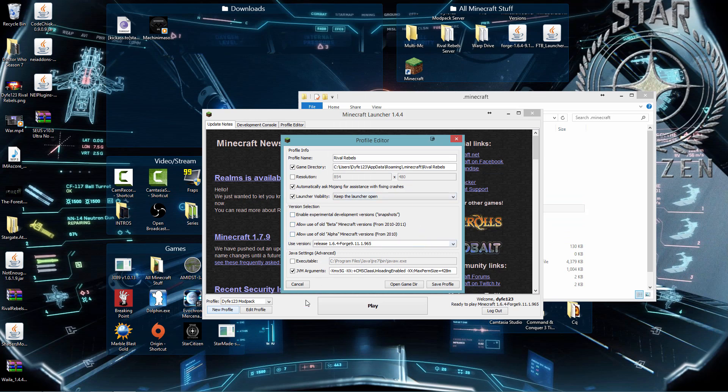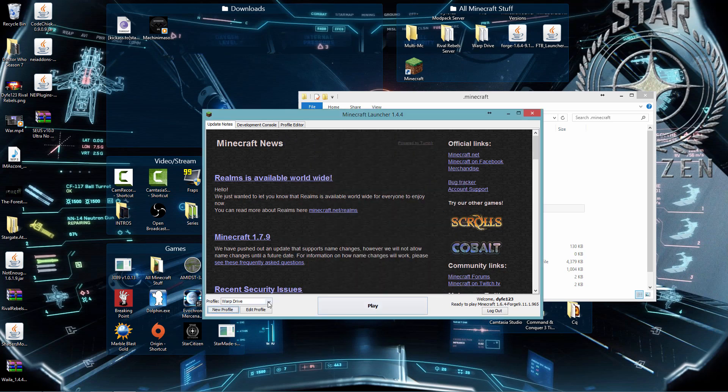That just keeps things neat. Down here, you want to make sure it says the Forge version under 'Release.' Down here under JVM Arguments — if you don't know what these are, I wouldn't bother touching them. You shouldn't need them for just the Rival Rebels mod. But I will have this posted in the description. This setting is for max Minecraft RAM, this one is for Perm Gen Space, and this is also for more Perm Gen Space — that's actually an important one, as is the RAM setting.